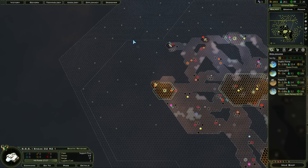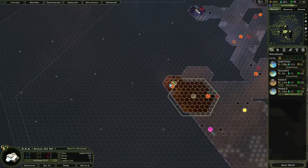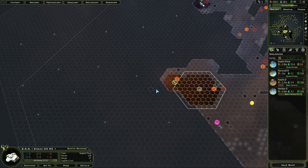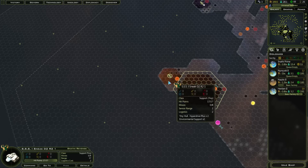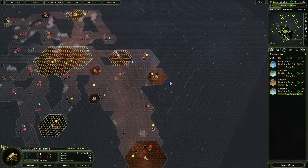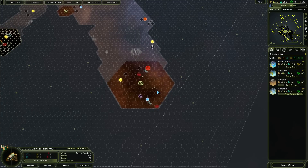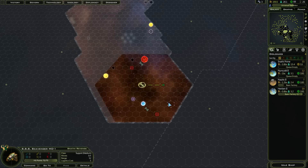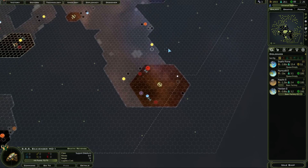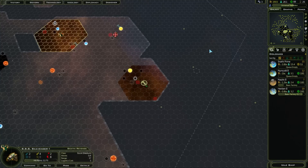I should probably look up north first because that's where another empire is more likely to be. Nothing there. Let's come up to that one. I'm moving. That survey ship's done. I think I'll come up to there. That's not actually — right, I can see all three around there. I think I'll find out that and then come back up north.